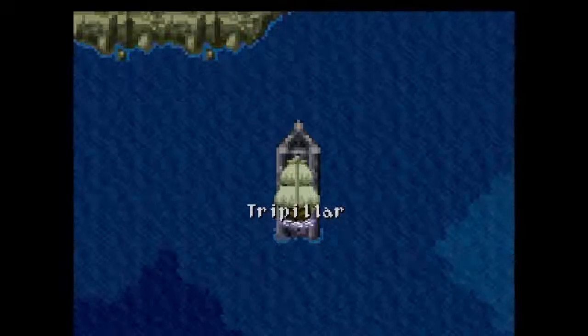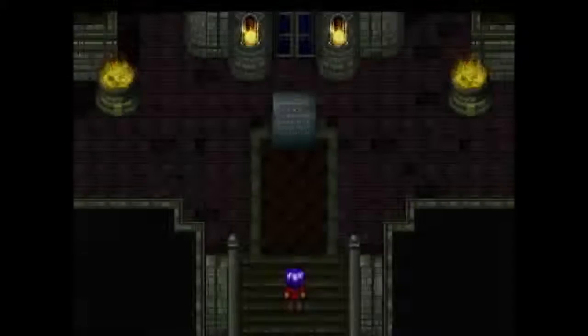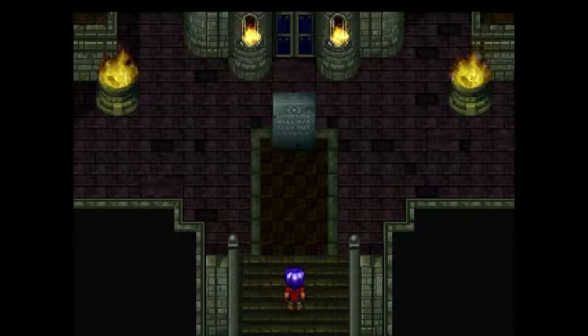Alright guys, so here we are on the Tribe Pillar. We are going to go in and get something that we need. There are two items that we need in order to access a place called Giant's Cradle, and one of the keys in order to access Giant's Cradle is here.